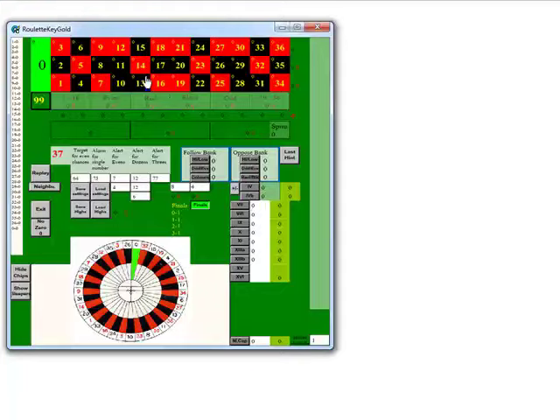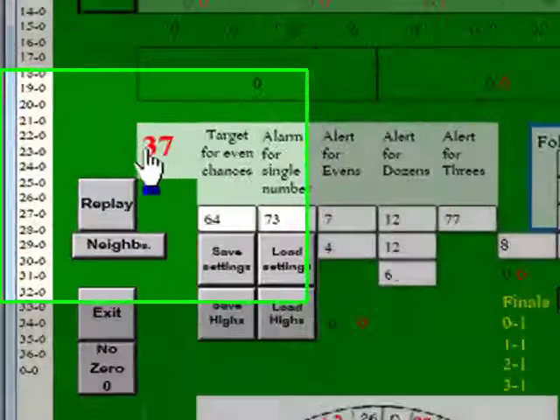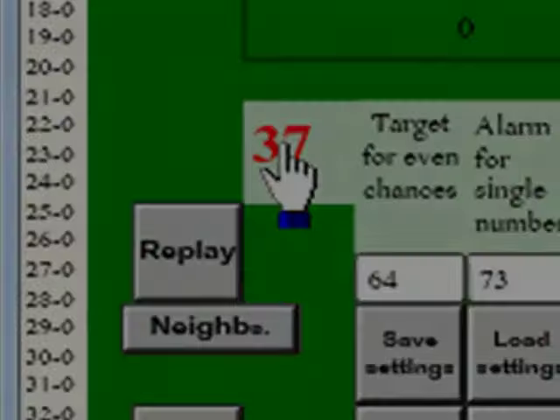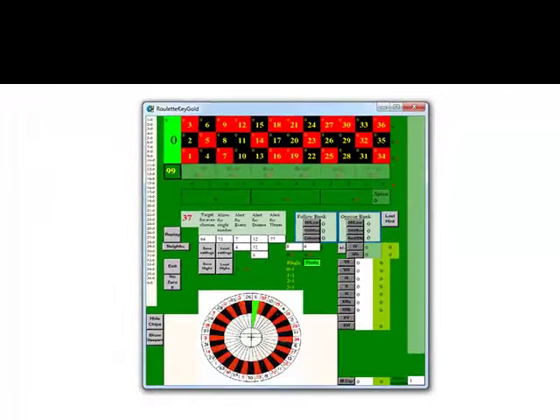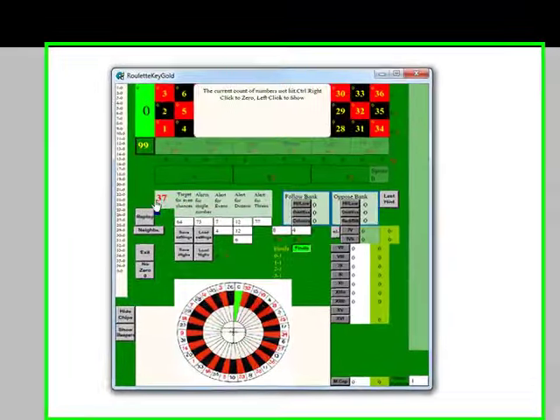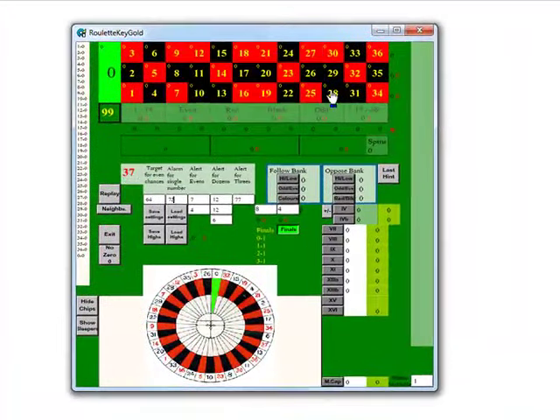This is as the program opens. This number 37 here shows the number of unhit numbers. So every time you hit a number that hasn't been hit, that number will reduce. I've hit one number — now there's 36. I've hit another one — now there's 35. Then another one — now there's 34, and so on. So I'll just take that down to 18. There we are — now there's 18 numbers up here which haven't been hit at all.